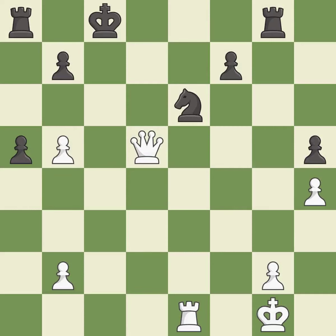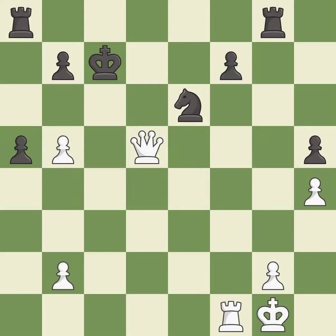Recaptures. It is best. This connects the rooks, which helps them coordinate together in the future. It is excellent. This threatens to force eventual checkmate. This defends the attacked pawn — it is excellent. This is not the best move, but an interesting alternative.